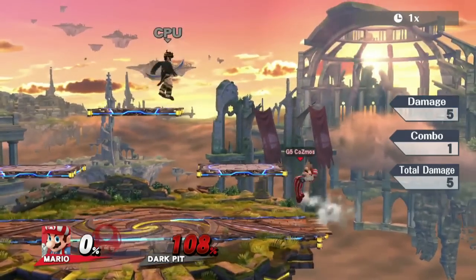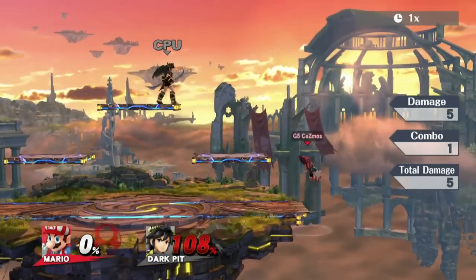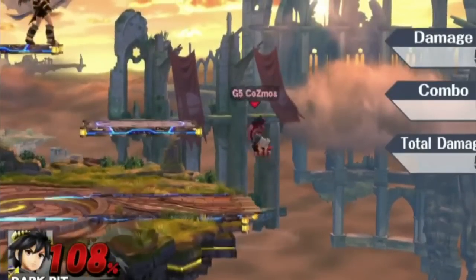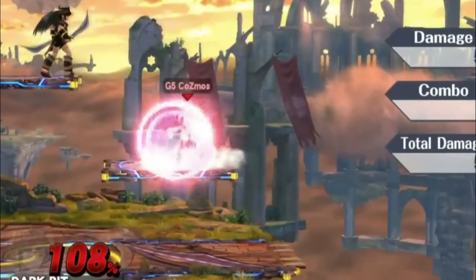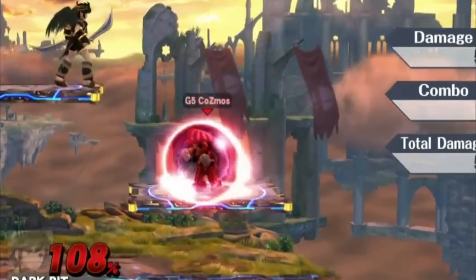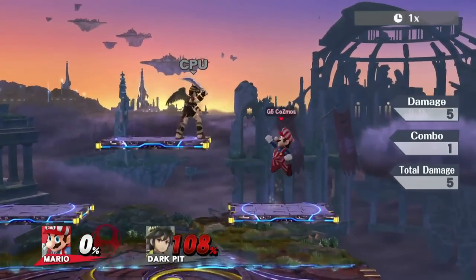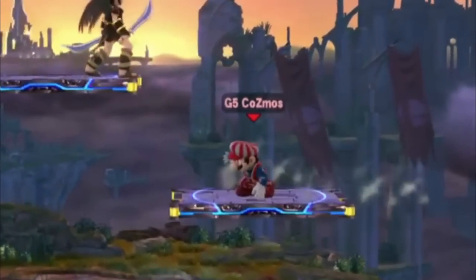In Smash 4, Mario's double jump from the ledge allows him to land perfectly on a battlefield platform. But this leaves him vulnerable for the 25 frames that he's airborne and the 2 frames of soft landing lag. If you air dodge, Mario is mostly invincible during his jump, but he lands with a nasty 21 frames of air dodge landing lag.